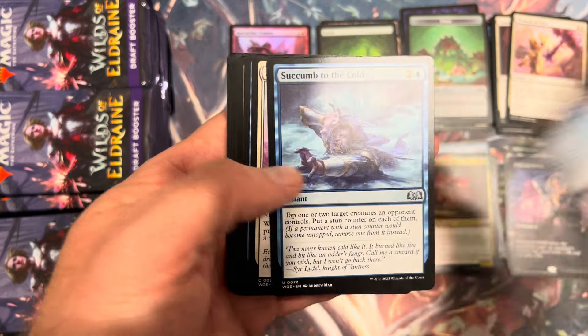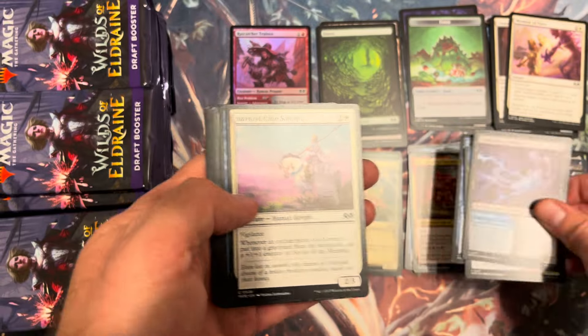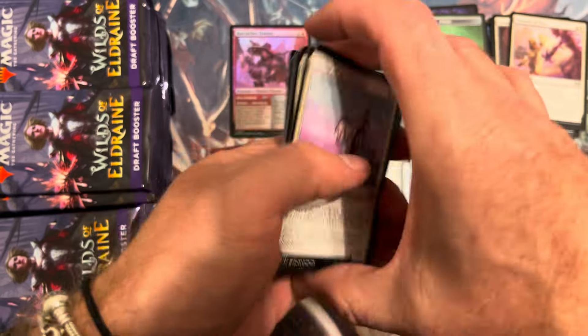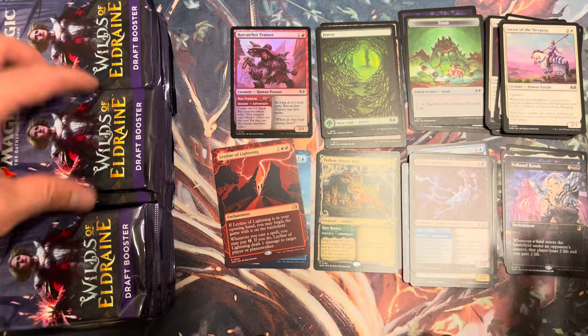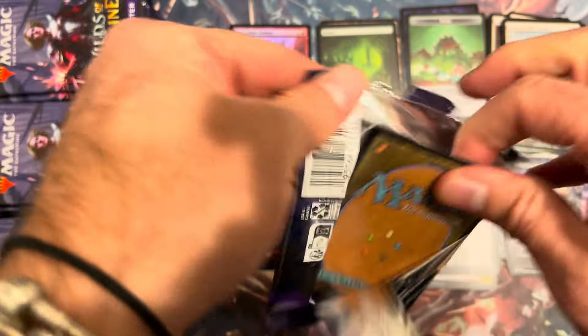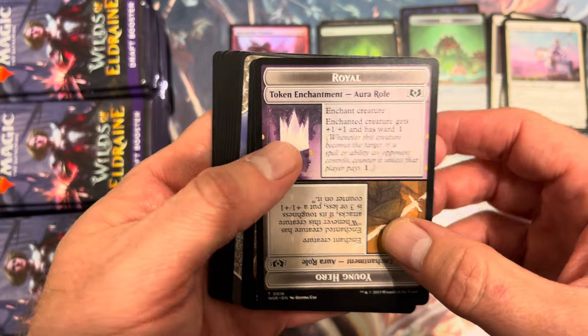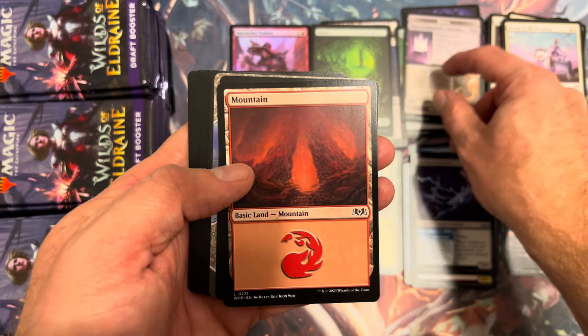I don't know Polluted Bonds off the top of my head, but when it's that anime art and a rare, I'd say it's a few bucks generally. So with Agatha's Soul Cauldron, that's a $40 pack right there. We'll put those over in our hits pile. That Beanstalk is the real one, and the other big rare we're hyped to see is Questing Druid — slowly creeping up into the five or six dollar range.